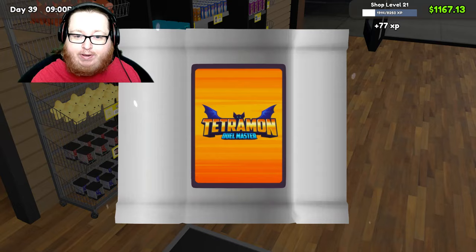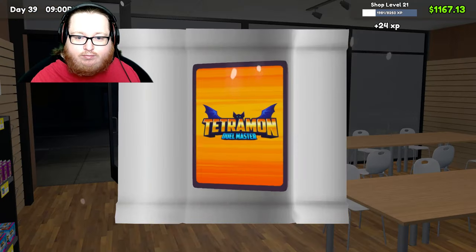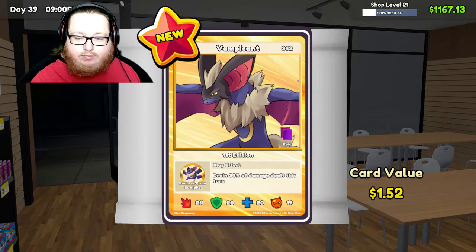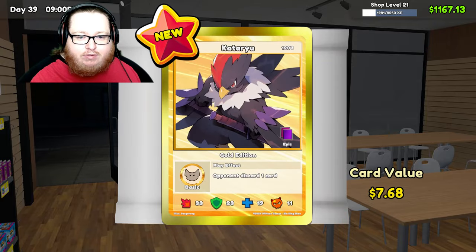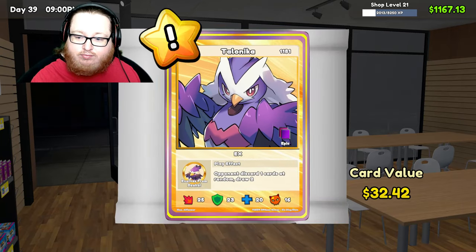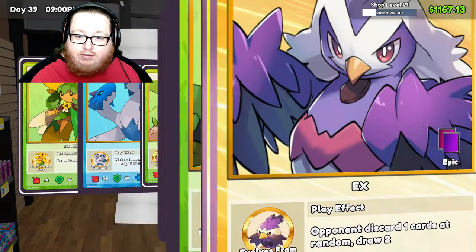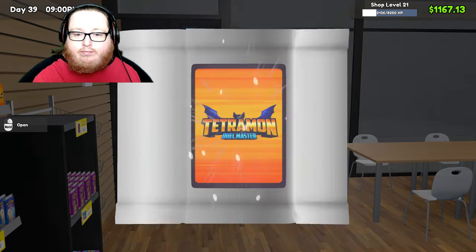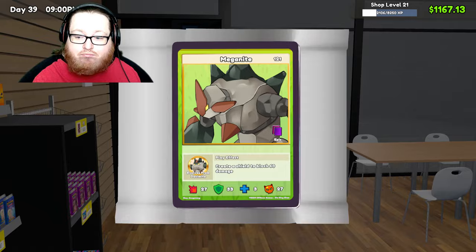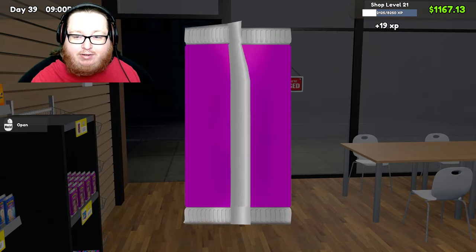I've opened a few packs, I have a lot of cards. $16 — I'll take it. Oh, Gigabass — I like that, Gigabass is a cool name. $32, that's nice. Wait — that was $666? That's a cursed card, I gotta sell it quickly.